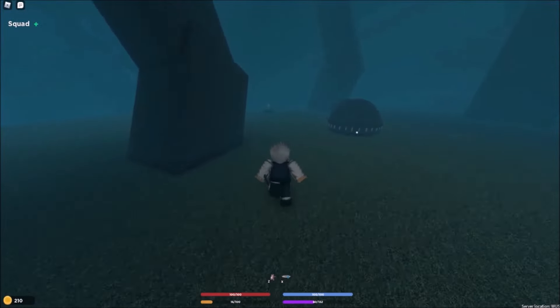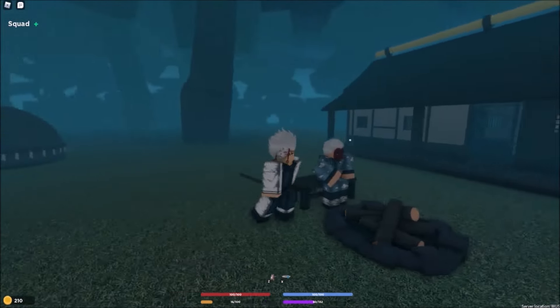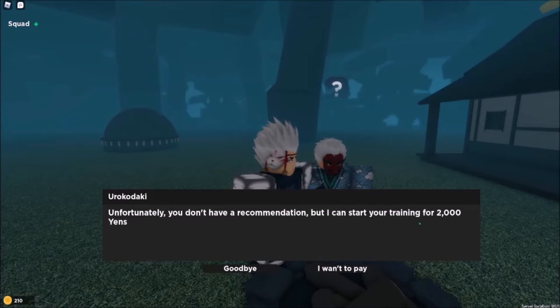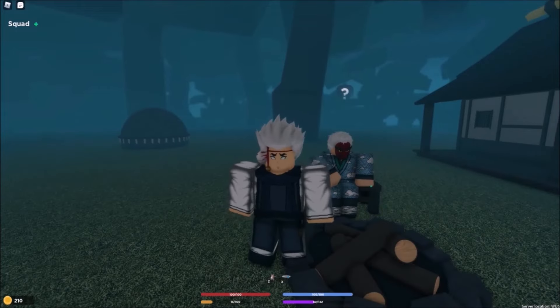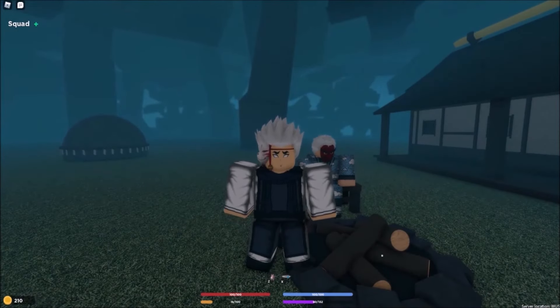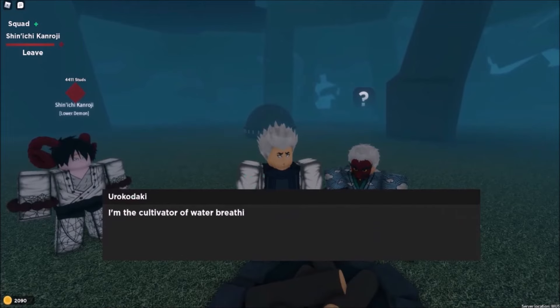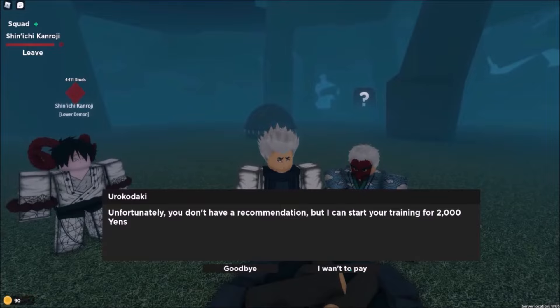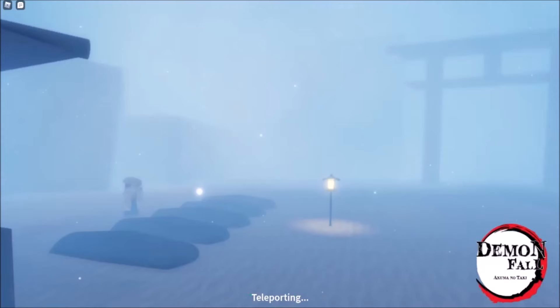You'll see Urokodaki right here — talk to him, click him. He's the cultivator of water breathing. He says: 'Are you here to learn this art? Yes, of course. Unfortunately you don't have the recommendation, but I can start your training for 2,000 yen.' So we need to get 2,000 yen first. Talk to Urokodaki again, pay, and there you go — it teleports you.